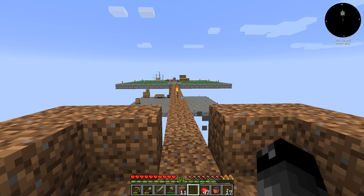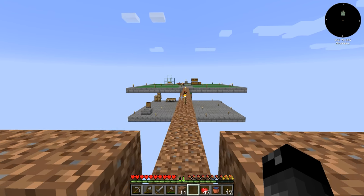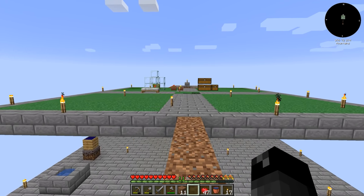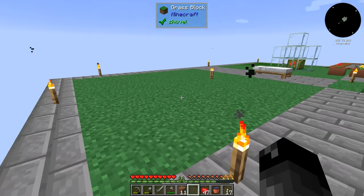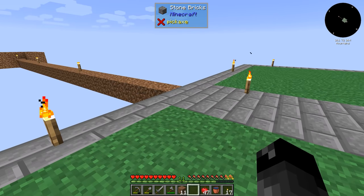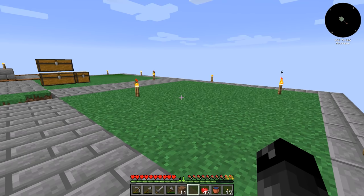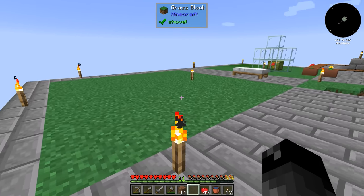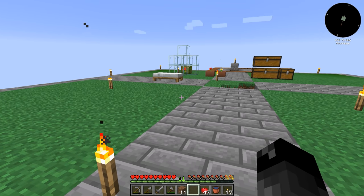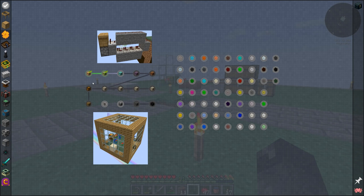I've been AFK here for somewhere around thirty minutes. I've slept at least three, maybe four times, but we have seen zero passive mob spawns. The grass has now grown to all different sections of this area. It's a little disappointing — I was hoping something would spawn here — but maybe passives are disabled or maybe it's just not a big enough spawning area. Either way, I think we should try and make some progress.